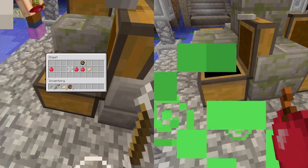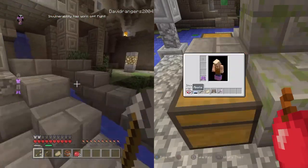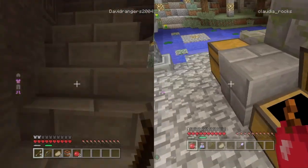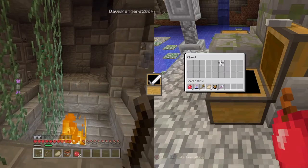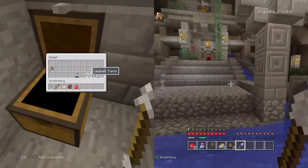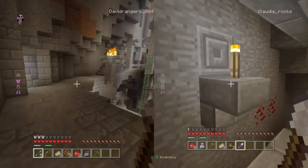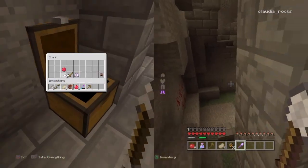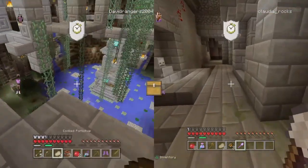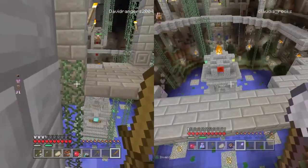I'm gonna get out of here once I get enough items. I took everything. I like the sound it makes when you equip armor. The TNT in this — well, it's a mod on console, technically, that's what they called it. I'm giving you free boots. I don't remember when you fell — oh, before.